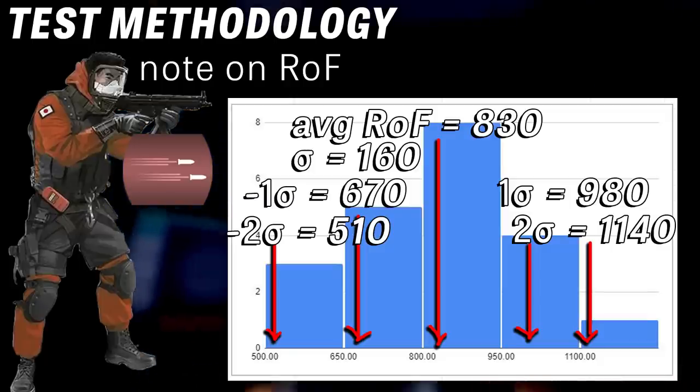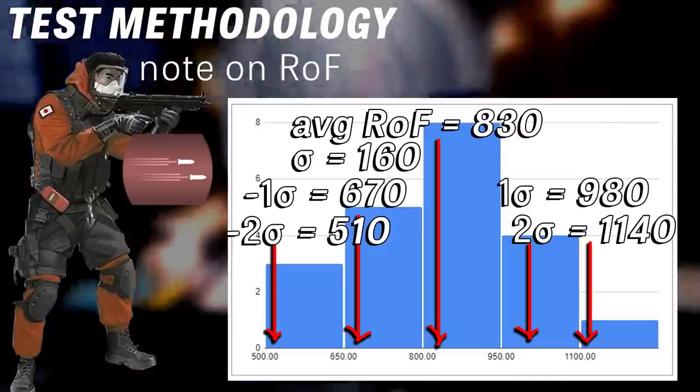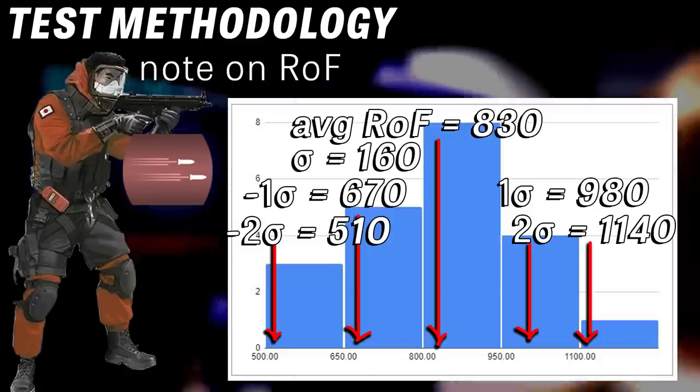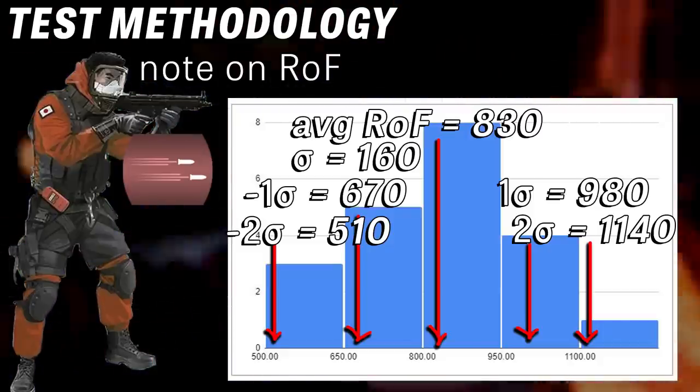I found a calculator online that gave me the standard deviation of about 160. So a rate of fire lower than 670 rounds per minute is fairly low. Lower than 510? Very low. Anything higher than 980? Fairly high. Anything higher than 1140? Very high.